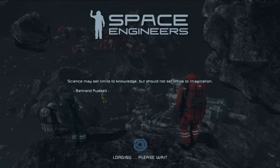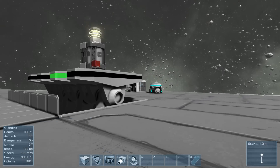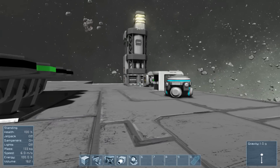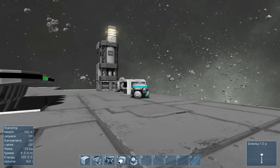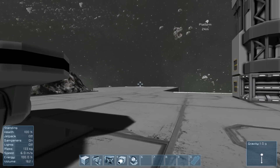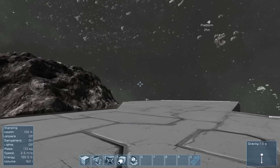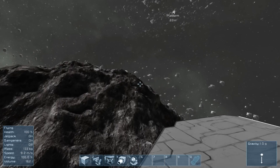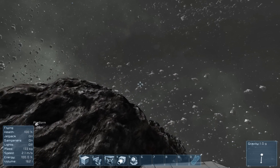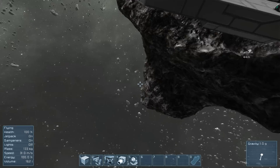My goal with this video is to start off by showing you how to build a spaceship, but first I should cover basic controls. On the left-hand side you can see information about my character and what he has equipped and can use — jetpacks, dampeners, and lights. Lights is L, a bit relevant but not that relevant. The more important ones: X is your jetpack, and this will enable you using WASD, QE, C, and Space to fly around in the gravity-free world of space.